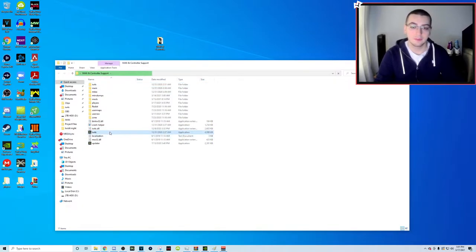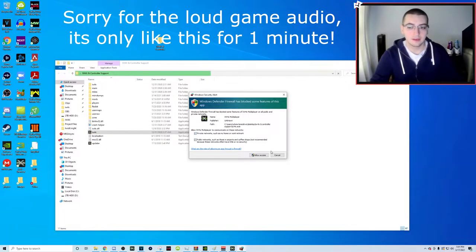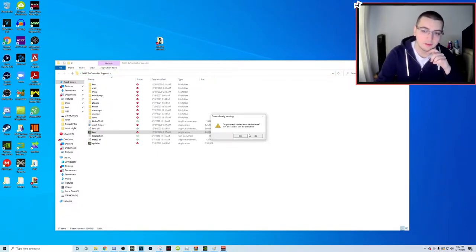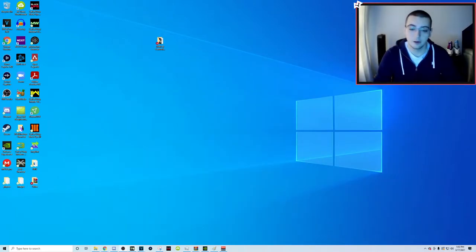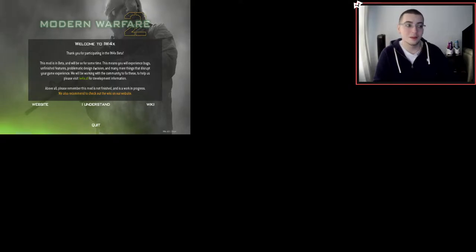Open up the folder and you'll see all the files that were in WinRAR are now finally extracted. Double-click IW4X and the game should load up. A firewall popup will appear - you're going to allow private networks to connect, click allow access, then go back into the game. If it asks 'do you want to start another instance?' just click no. The resolution isn't set up right yet, but we're going to fix that.